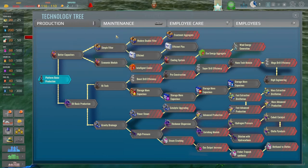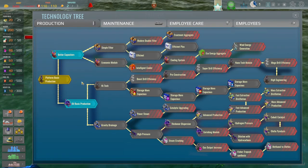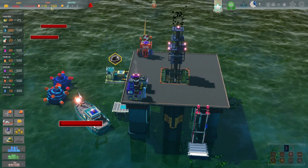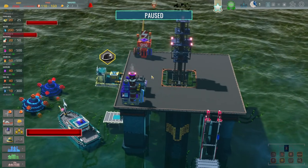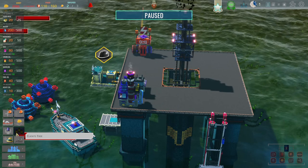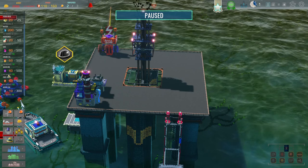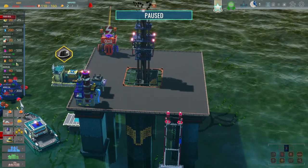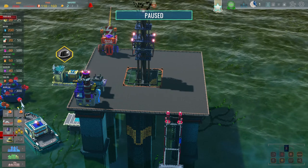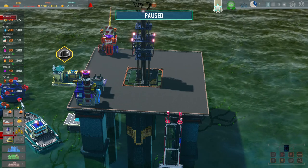I think certainly getting basic platform - that gives us 20% drill efficiency - and getting capacitors because that's going to increase our power. At the moment we've got a little bit of leeway with power. We've got workers but those workers are not going to be happy. We're also getting items in and we're not able to do anything with them. We've got options: industry buildings, social buildings, and other buildings.